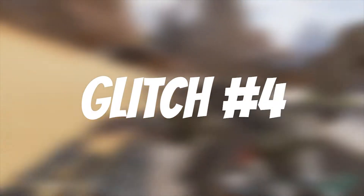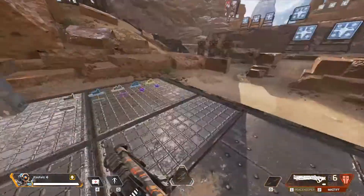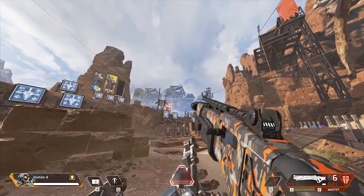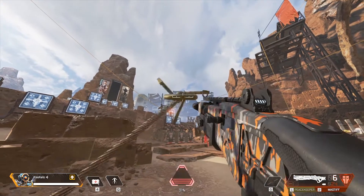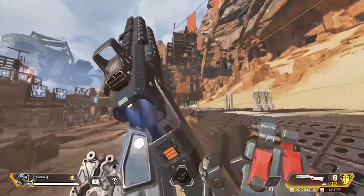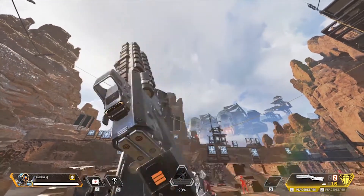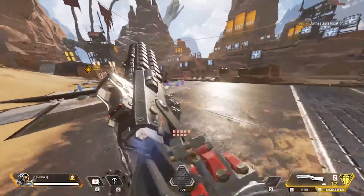Glitch number four. Now we're going to build upon that last glitch we just learned, and with this glitch we can instantly switch weapons. You do the exact same thing from the last glitch, except this time you press your switch weapons key. By the way, only Pathfinder can do this glitch. With this glitch you can do some crazy stuff like double pump, and it doesn't only work for shotguns — it can work for anything in the whole game.